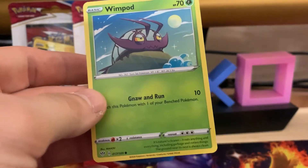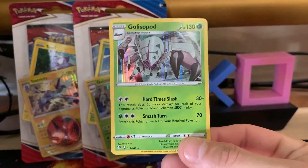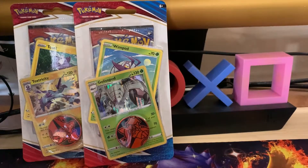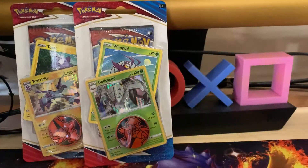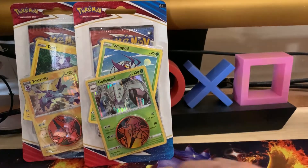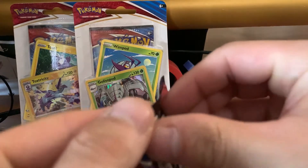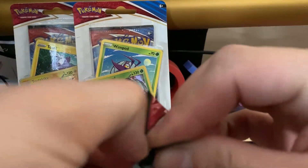Here's the code card — Gliscosopod — anybody who wants that it's all yours. We got the Wimpod promo but it's not even a promo, it's from a set, and then Gliscosopod holographic promo — somewhat — but it's from a set, so not a true black star promo. Then we got the Volcanion coin. I don't even know what to do with those, I feel like they're just garbage. But whatever, let's hop into this first Battle Styles pack and see if we can get something crazy.